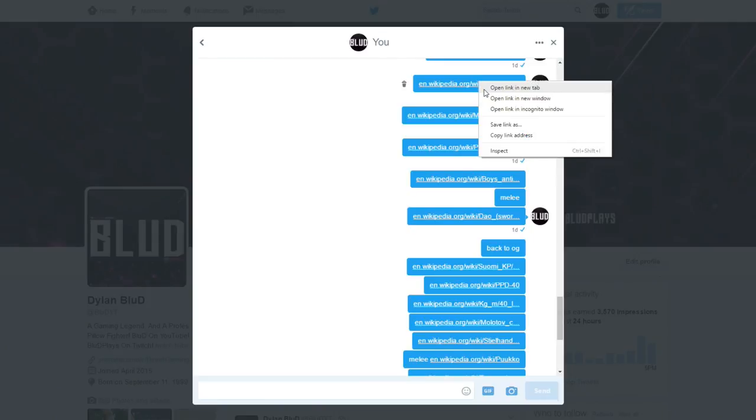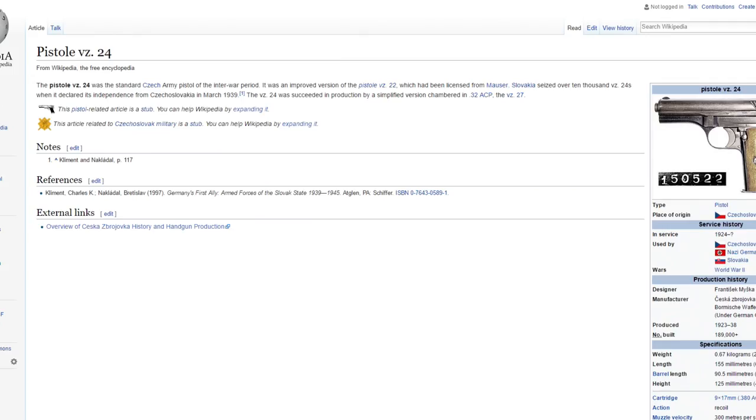The next one is a pistol that's kind of small - it fit in many people's hands and they could hide it easily. It was made in Czechoslovakia, which is interesting because part of my family grew up there. It had almost 200,000 of these guns made which is definitely cool. The next one I picked is also in Battlefield 1 - the Mondragon M1908 - kind of why I picked it. It was used mainly by Mexico and then Germany, mainly in the two world wars and the Mexican Revolution.